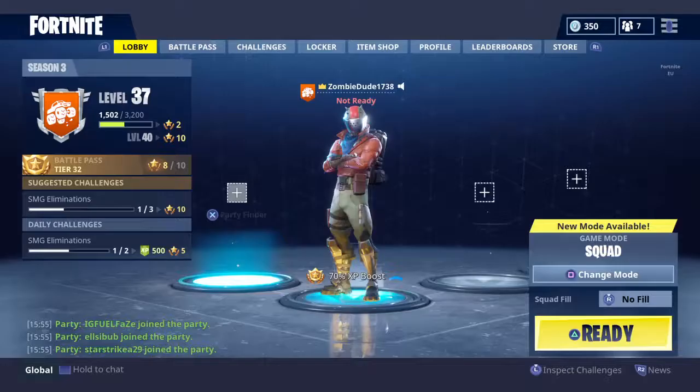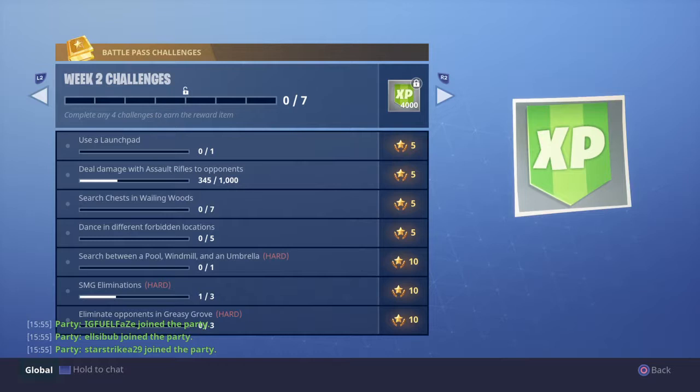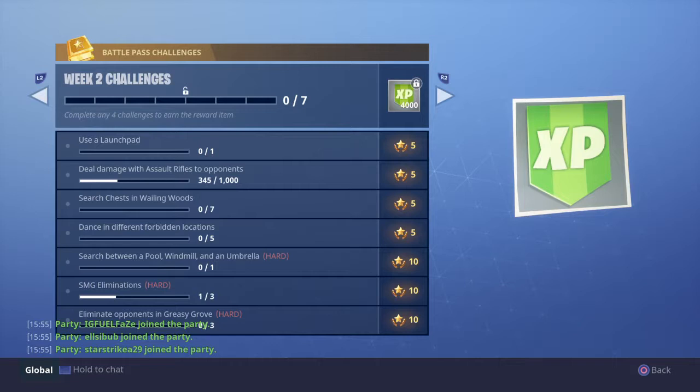The new hunting rifle has finally come out, and there are new challenges too. There's one that requires you to search between a pool, windmill, and umbrella all in one game, which is quite hard. I'm trying to do it - I've already done the SMG elimination.